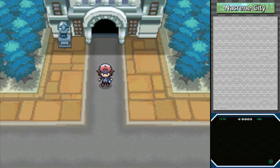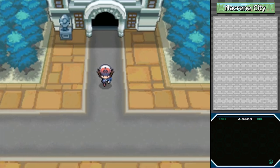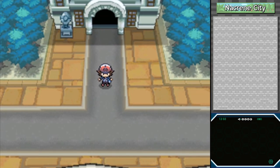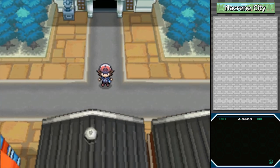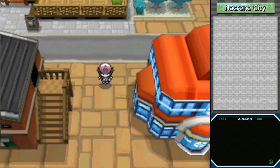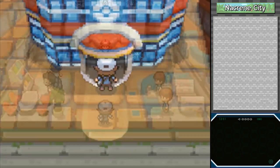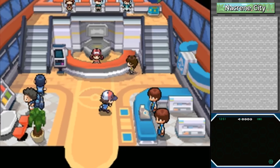Hey everybody, it's Chuggaaconroy, welcome back to more Pokemon White Version. Last time we took on Lenora, the Nacrene City Gym Leader, and won ourselves the Basic Badge. Our victory was short-lived because we witnessed Team Plasma stealing some bones from the museum. We're gonna have to chase down those old bones. I waited all the way to daytime to begin chasing after them - I'm just that effective of a hero - and now I'm delaying things further by going into the Pokemon Center, because that's just the kind of completionist that I am.